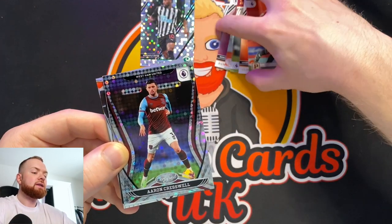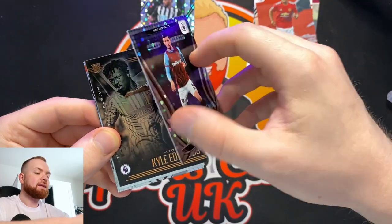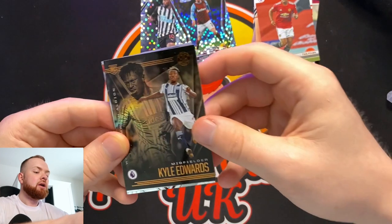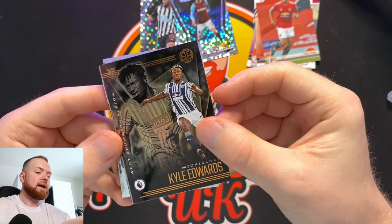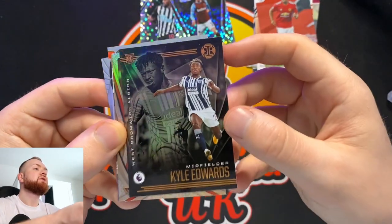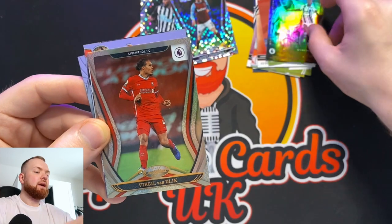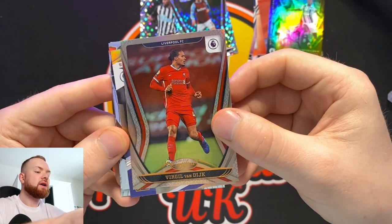We have an Aaron Cresswell silver circles of West Ham — fullback for West Ham. We have Carl Edwards, our rookie card. That is the Illusions design — it's got the eye for illusions up at the top here. We have a nice Virgil van Dijk certified, the bronze version.